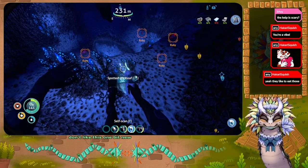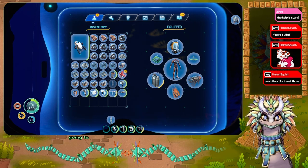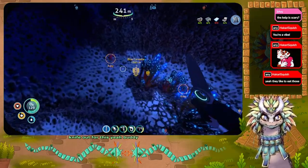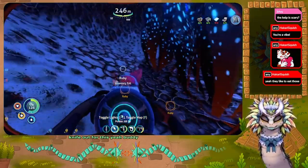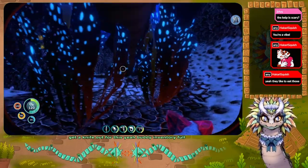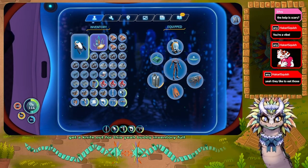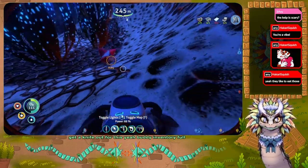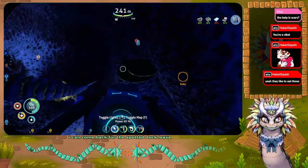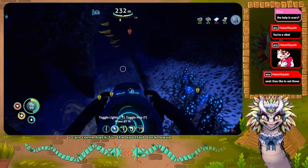Ooh, new plant though — spotted dock leaf. We're gonna get a knife out for this. Yeah, buddy. Inventory full. I can come back for the spotted dock leaf. Let's get the heck out of here.